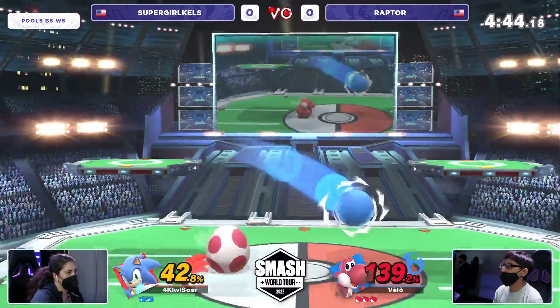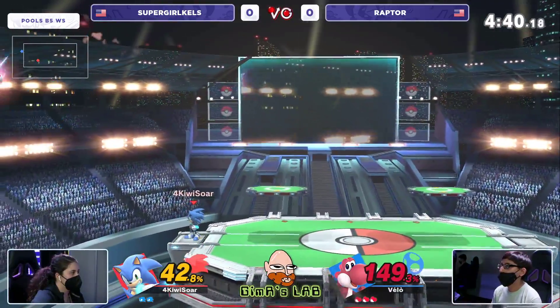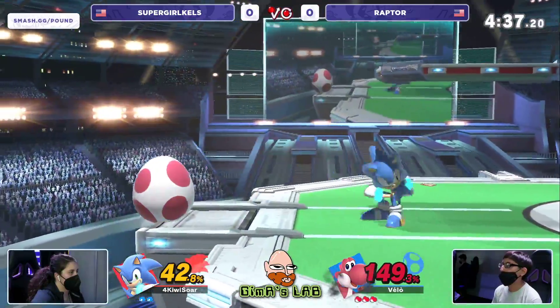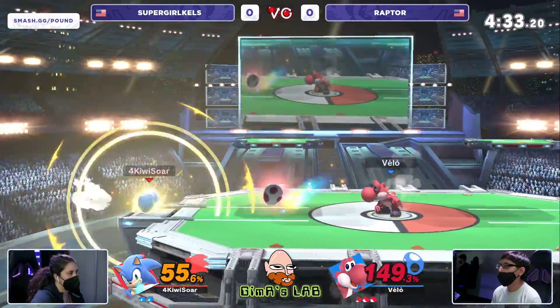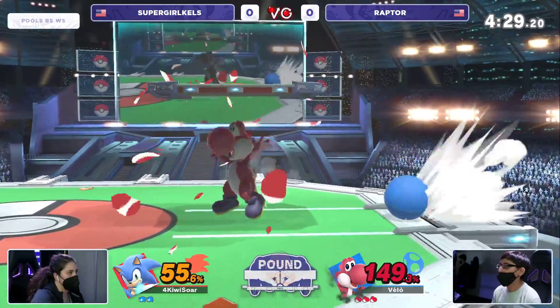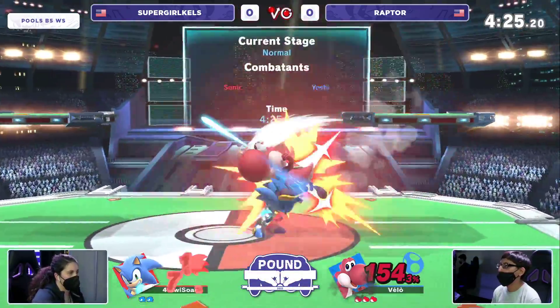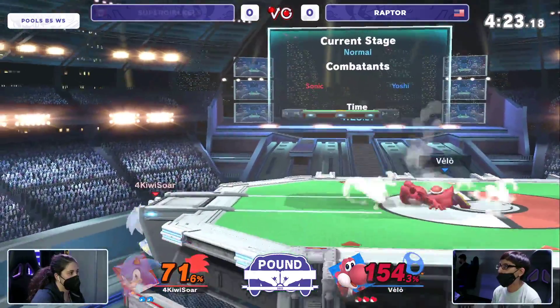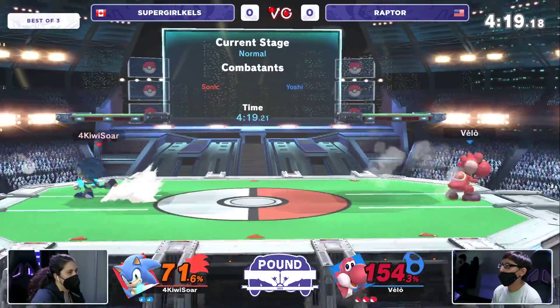Can we talk about Raptor's confidence? Raptor has the lead and is still running in on Supergirl — Kels is literally running into the shield just fearless right now. Loving the confidence from Raptor, though without many command grab attempts because Sonic's always on the move. And you're doing this while potentially taking an out-of-shield punish — a parry, up smash, or something like that. What has Kels done to show she can actually punish you for approaching?